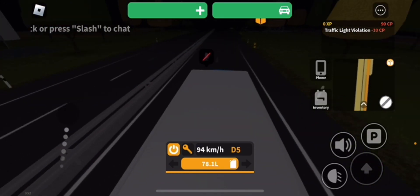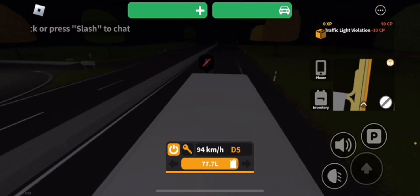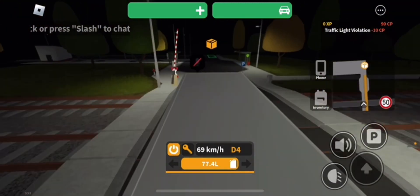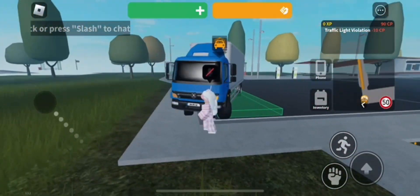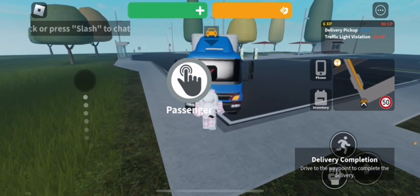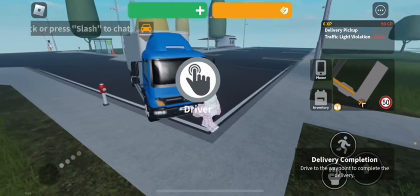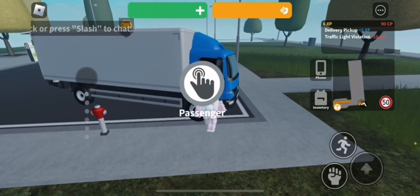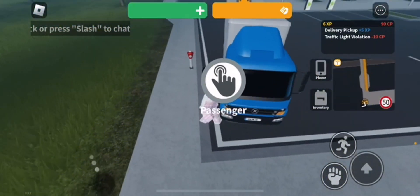I'll still be making a video on all 100. This is where I got stuck on the railroad, so now I have to move it. If the package gets stuck, make sure to just move it with your character — don't just try driving out of it, it doesn't work. Try to push it away a little bit so it gets back onto the road, then go back into your car if this does happen to you.